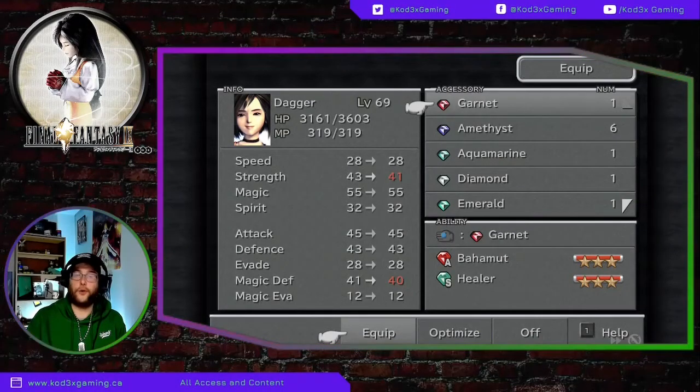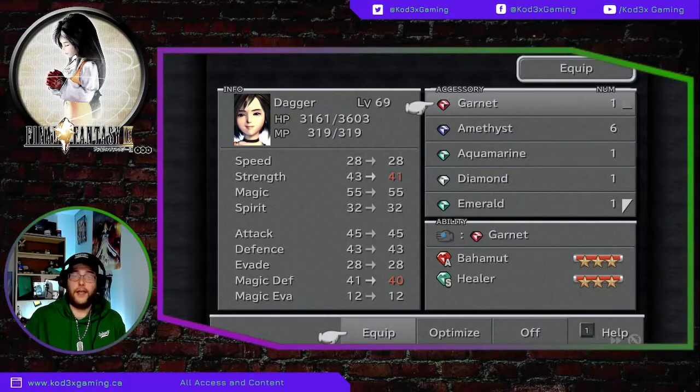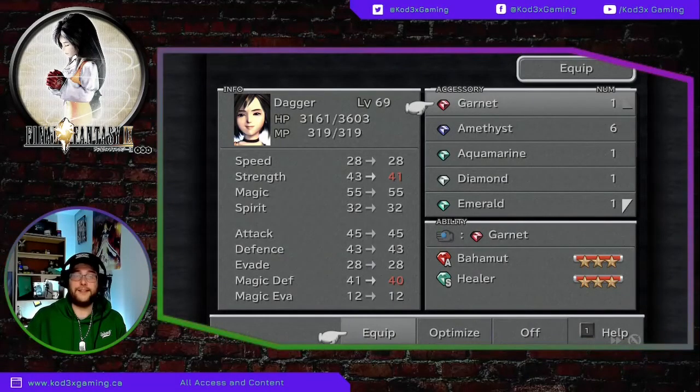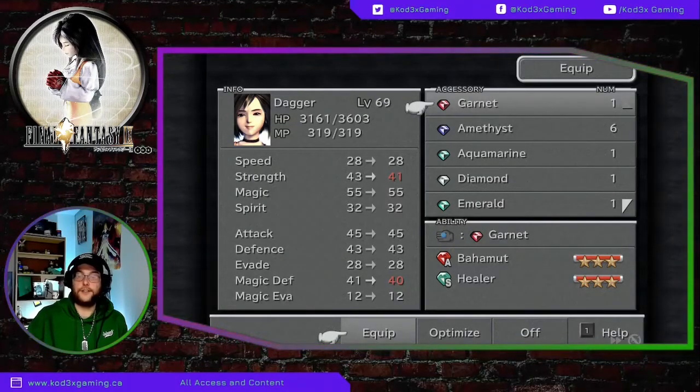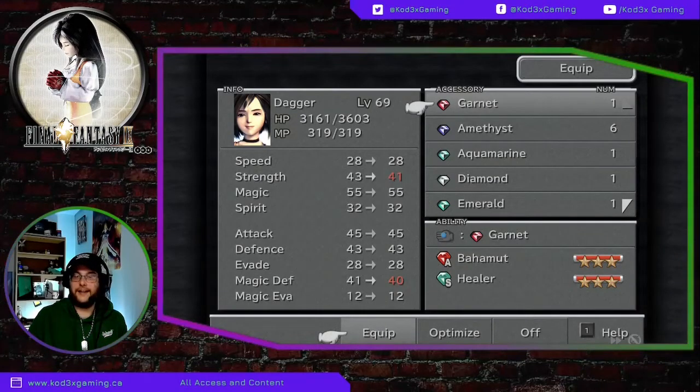Garnets can also be found in the Outer Island Chocobo graph treasures, and one is found in Alexandria after the battle there. They drop from Abadons and Still Tibias, and are stolen from Abadons and Chimeras. So there's lots of great ways to get one of these powerful summons in Final Fantasy 9.